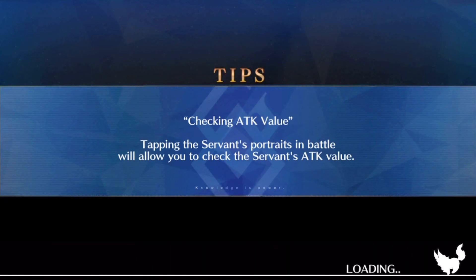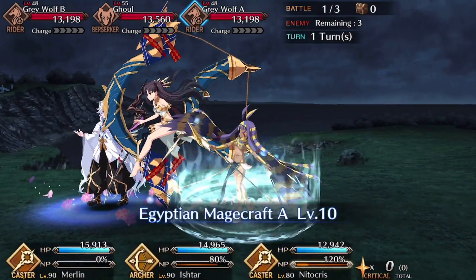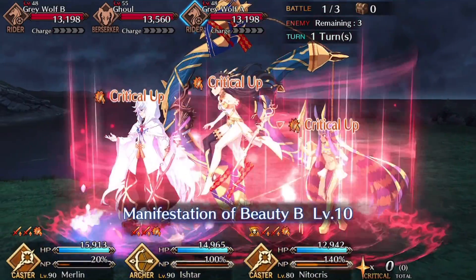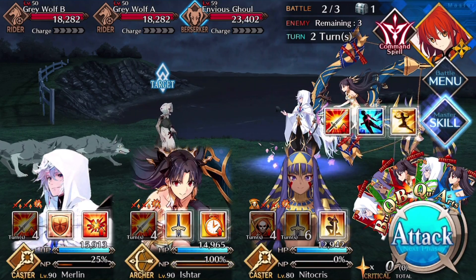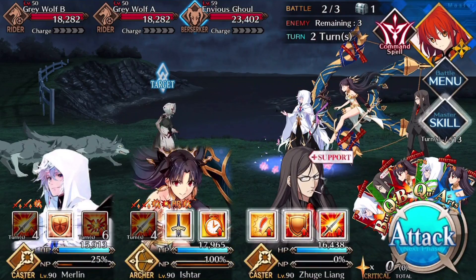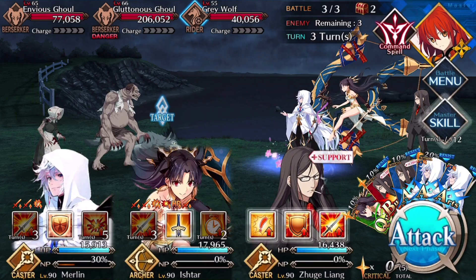For the skill order, start with a front line of Nitocris, Ishtar, and Merlin. We put Merlin on the front so that anyone with Skadi can substitute him out. Pop Nitocris's charge skill, then use Merlin's attack up — that brings Ishtar to full charge. Use Ishtar's first skill, her Charisma, then NP with the Gemstone dying 60% of the time and at worst only 3k remaining. On turn two, swap Nitocris for Waver or Skadi. Take Merlin's Buster buff and pop it on Ishtar. Use Ishtar's third skill — her delayed attack buff — before NP-ing. The Spriggan is left with at most 14k, killed 27% of the time.